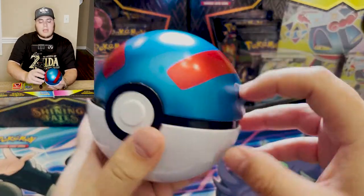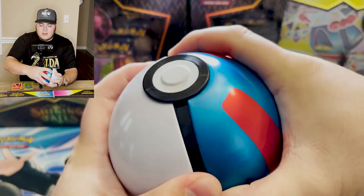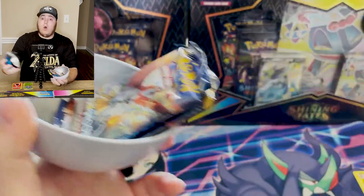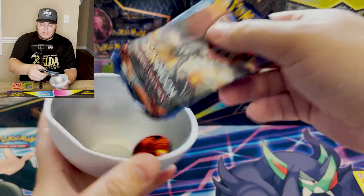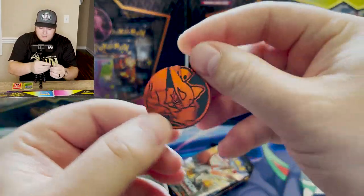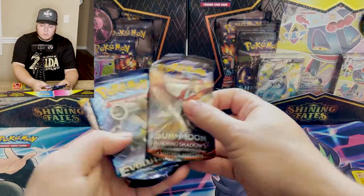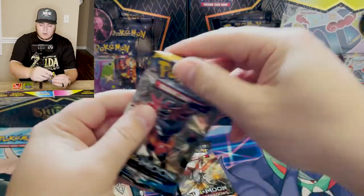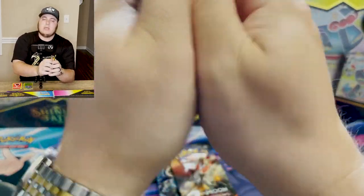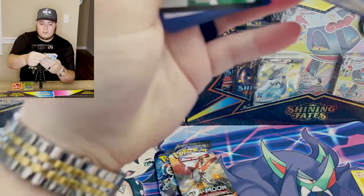I did open two of the Pokeballs — not the packs, just took the plastic off to make sure they all had the same packs in there. I didn't want to say Burning Shadows and Evolutions and then open them up and it's just garbage. In this one we have a Vulcanion coin. Not too bad. We will do our same order and go with the Sun and Moon pack.